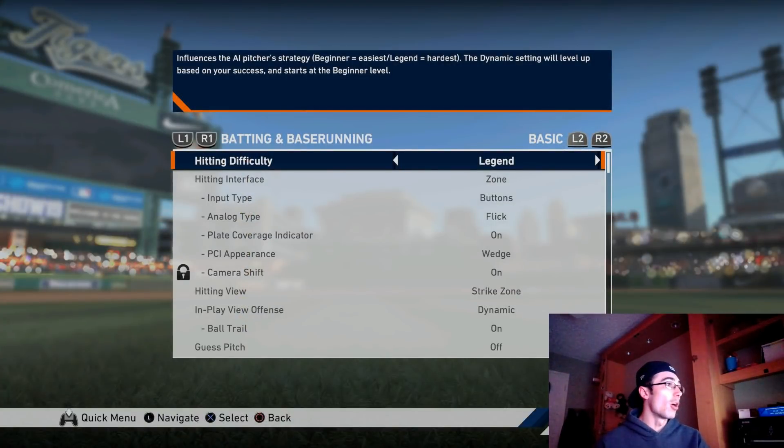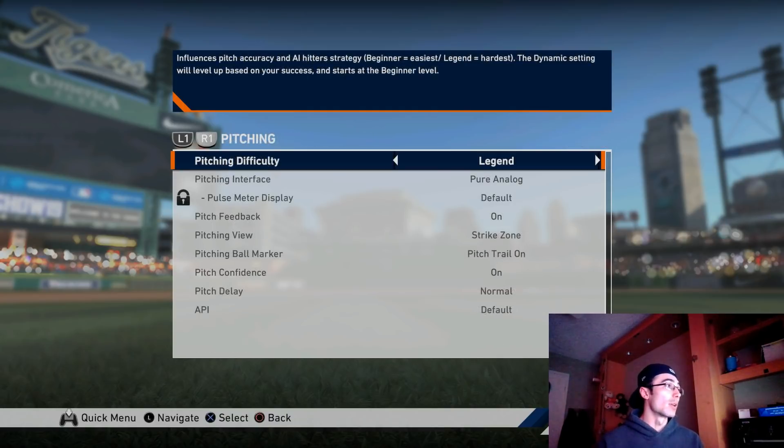I'm going to go over all of my settings quickly. I like to practice on legend difficulty. I use zone hitting with the strike zone hitting view. I have the dynamic in-play view for offense, and I keep the ball trail on. Those are mainly the settings you want to keep in mind for hitting.